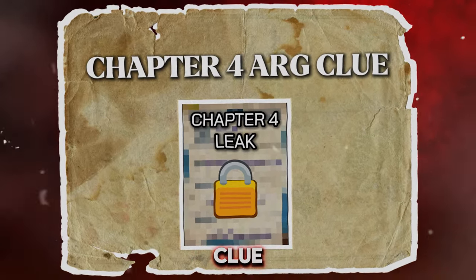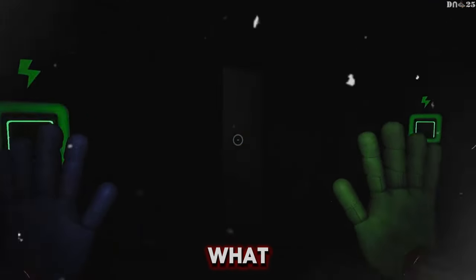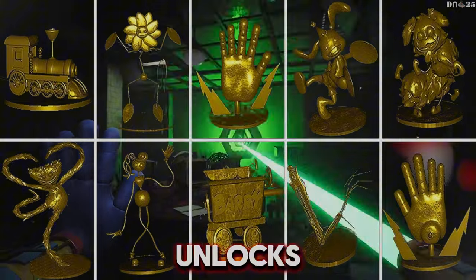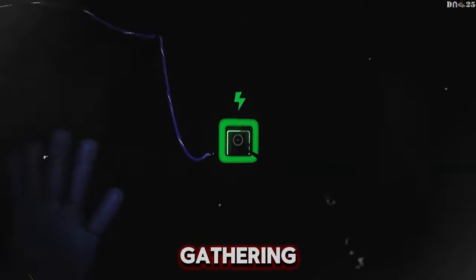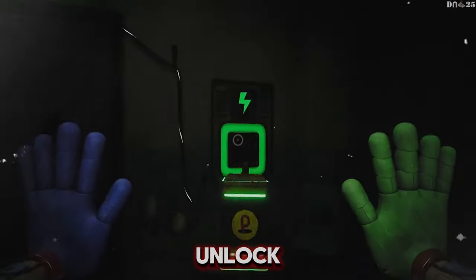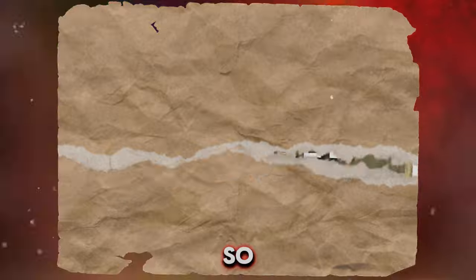Next up: a Chapter 4 ARG clue. This is something the whole fanbase probably wants. What if finding all the hidden trophies unlocks a secret ARG clue for Chapter 4? Imagine gathering all the collectibles only to unlock a mysterious message that teases what's coming next.